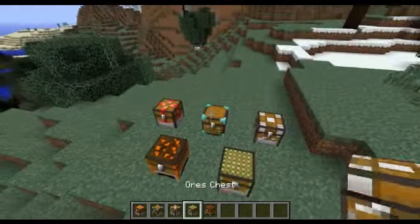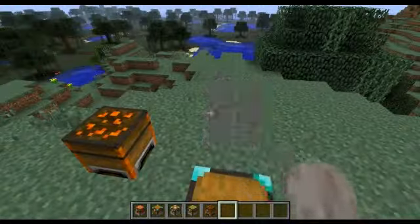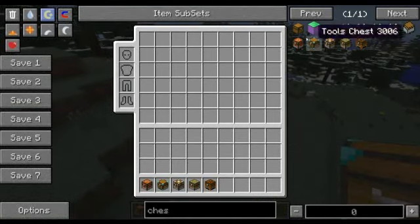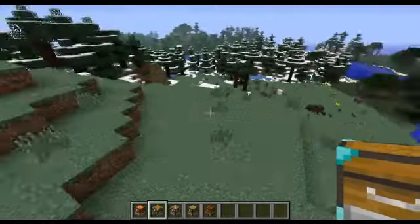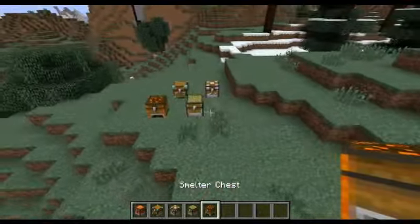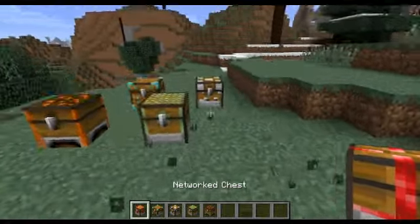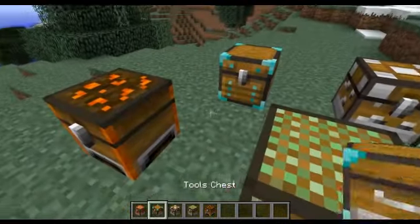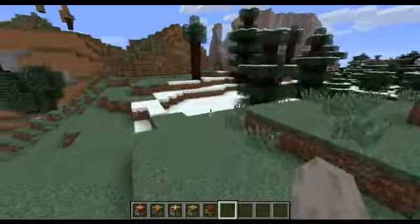I've got a mod for you that I think is one of the coolest mods I've seen. It's the Utility Chest Mod. I'll pick that up because I need to place it. The mod adds five new chests to your game - five of them, not four, not three, not two, but five.